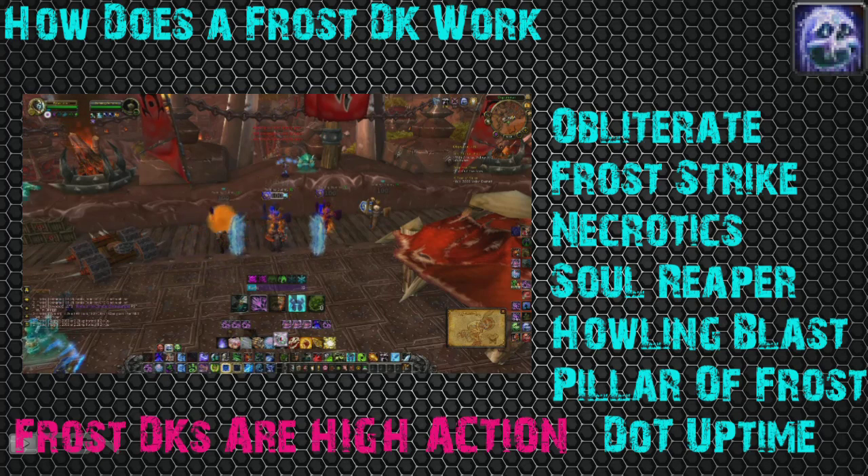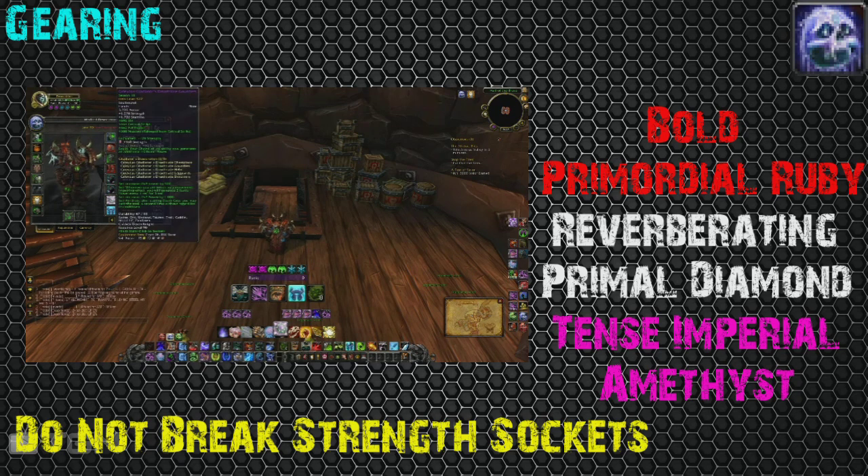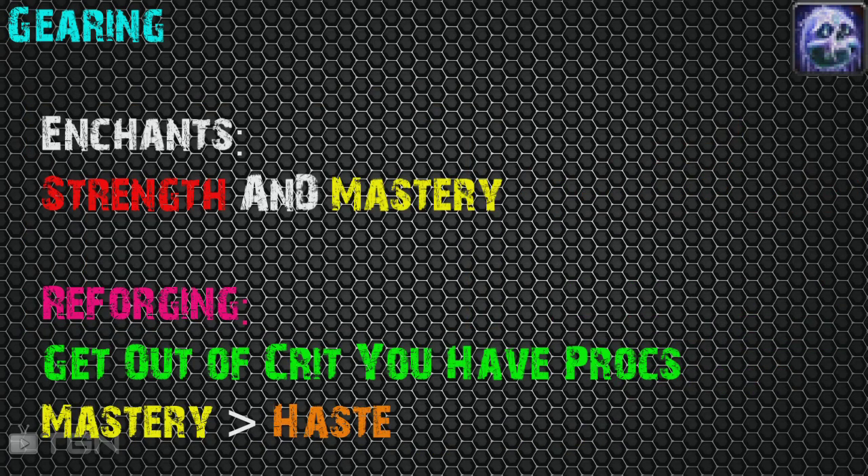Let's get into gearing. The great thing about Frost is that you can keep all of your same reforges and gems from Unholy — it really doesn't make a difference. Everything I told you in the Unholy DK guide to go for, you should keep. That includes gemming Bold Primordial Rubies and not breaking strength sockets with the Tense Imperial Amethyst. In your Meta Gem Socket, you should have a Reverberating Primal Diamond, or you can also run with the Tyrannical Meta Gem from Conquest. Enchants you'll generally want are Strength and Mastery, same as for Unholy.